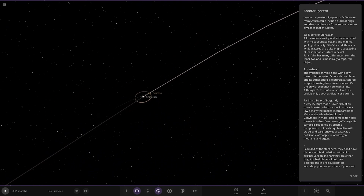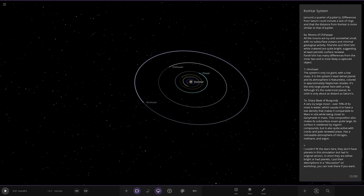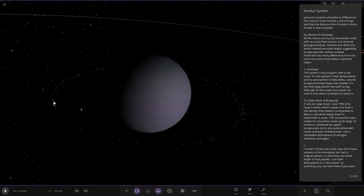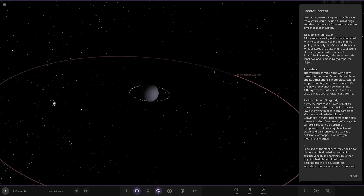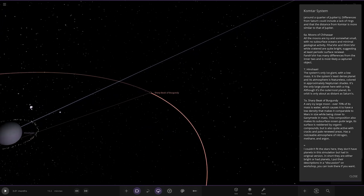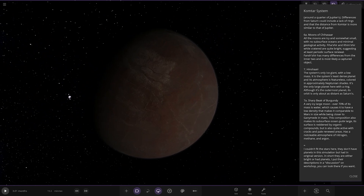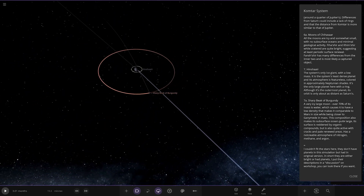Next up we've got Hinshaw - the system's only ice giant, with a low mass and the least dense planet in the system. Its atmosphere is featureless, coloured in approximately Neptunian shades. It's the only planet with a ring, though it's the outermost planet, and its orbit is only as distant as Saturn's. Its major moon - Sharp Beak of Burgundy - is a very large ice moon. A significant portion of its mass is water, giving it low density comparable to Mars in size but closer to Ganymede in mass. Its composition makes its subsurface ocean quite large. Its surface is reddened by organic compounds but also quite active with cracks and pale renewed areas, and it has a noticeable atmosphere of nitrogen, methane, and argon.